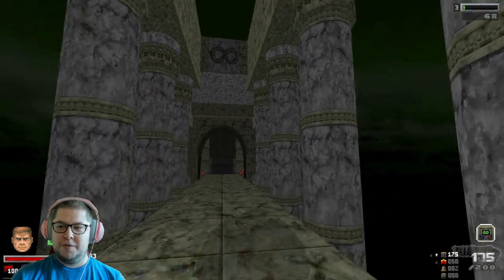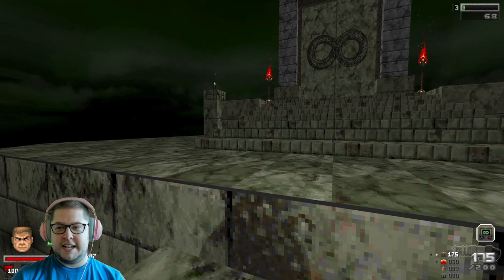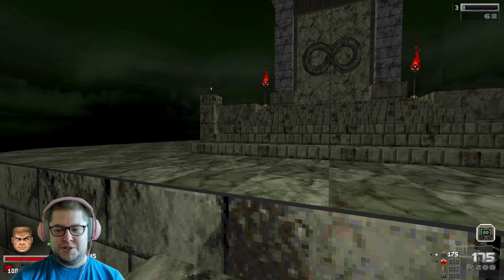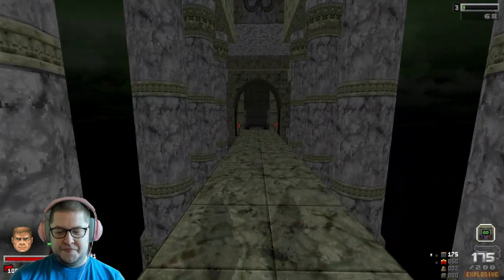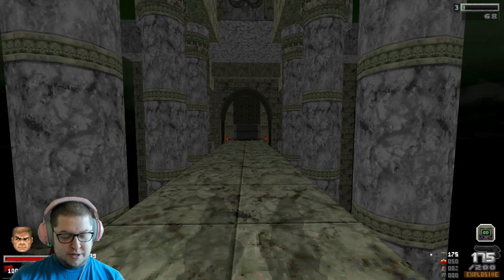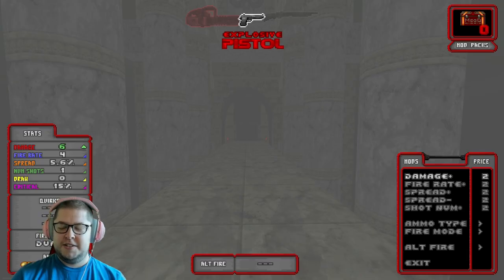We're on curse level 3 now. It says at the top right of the screen - that's the difficulty of enemy spawns and stuff. On the mod packs screen, you can see on the top right you've got mod packs which you pick up in levels. I didn't pick any up on that level unfortunately.